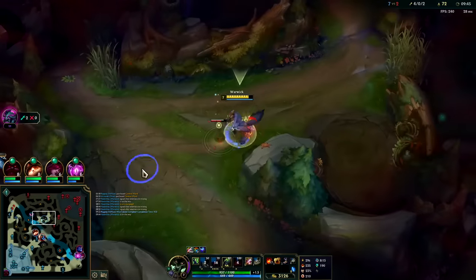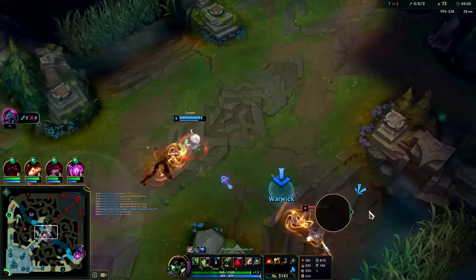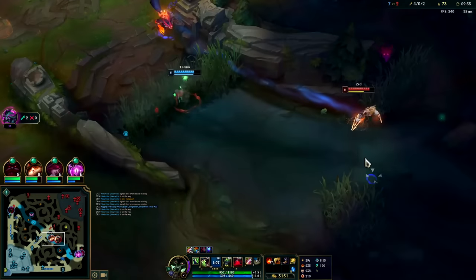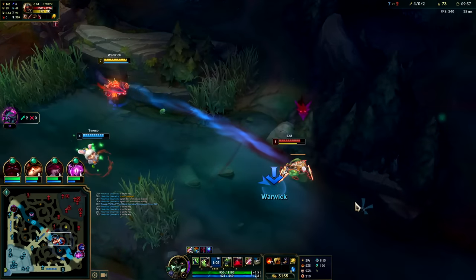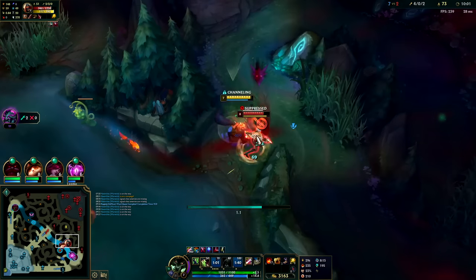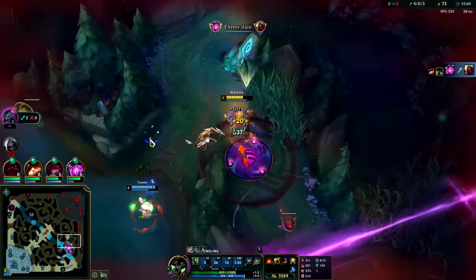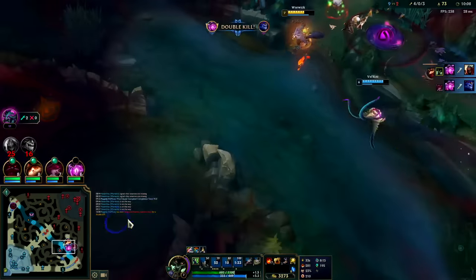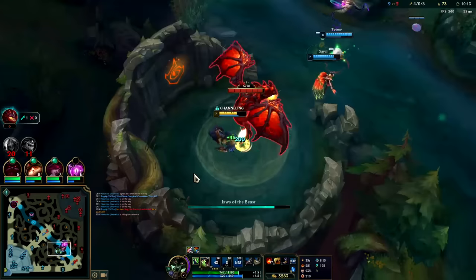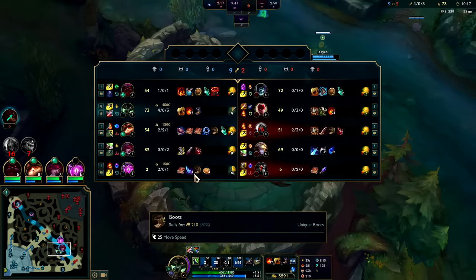This is warded — it's a little surprising. We actually win this. We're gonna Smite, auto, Q, fear — yeah that's good. Now we take Dragon. This game's toasted and roasted. I'm sitting on 3k+ gold — it's bad to sit on a bunch of gold because you'll end up getting yourself killed, but since we're so far ahead we're able to press these fights and get away with it.